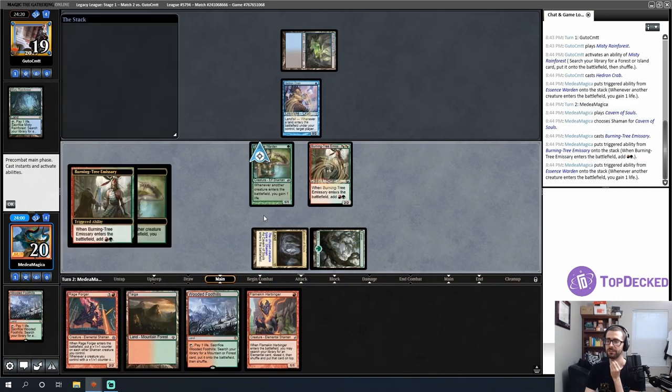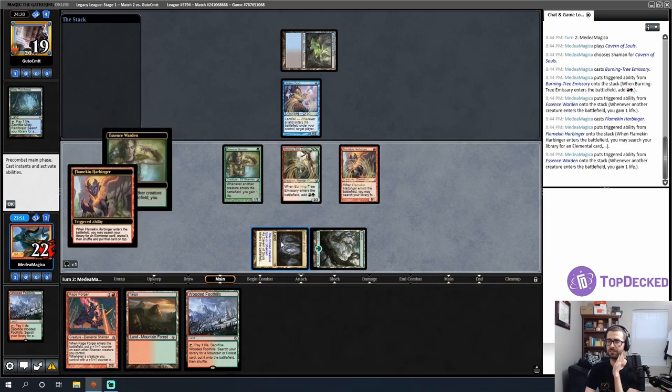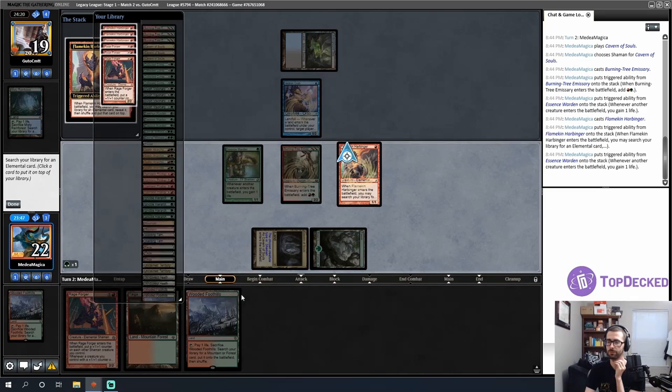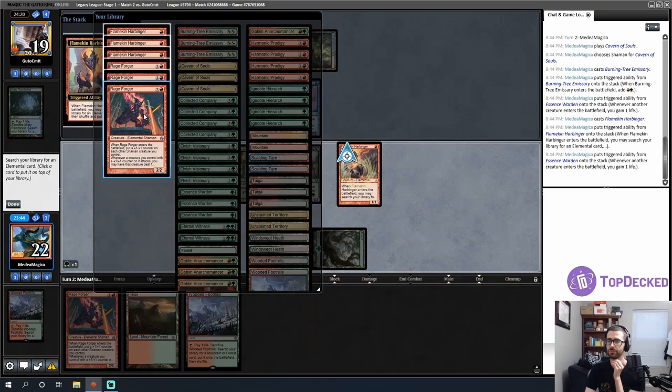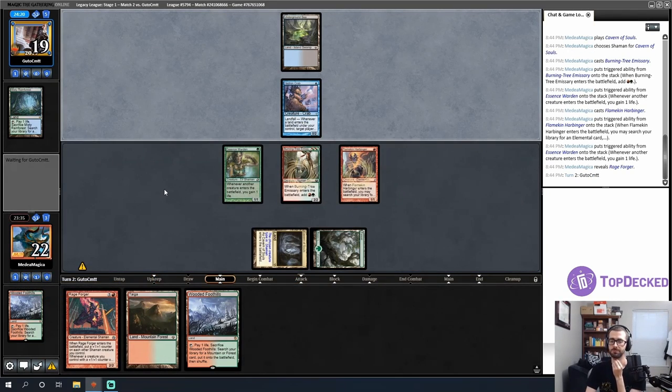I'll play a Flamekin Harbinger and do my triggers, use its ability, and go Rage Forger into Rage Forger — assuming that kills my opponent. No attacks into the 0/2 Hedron Crab. We're straight-up racing in game one, and hopefully we can win and then steal a post-sideboard game with a Leyline or an aggressive hand.